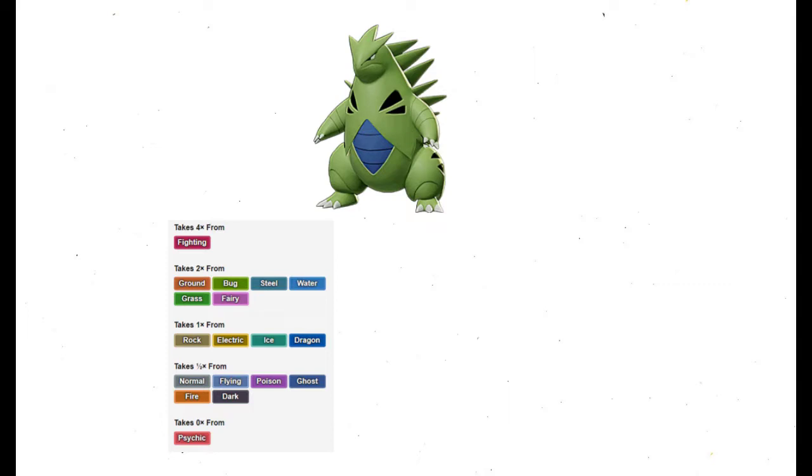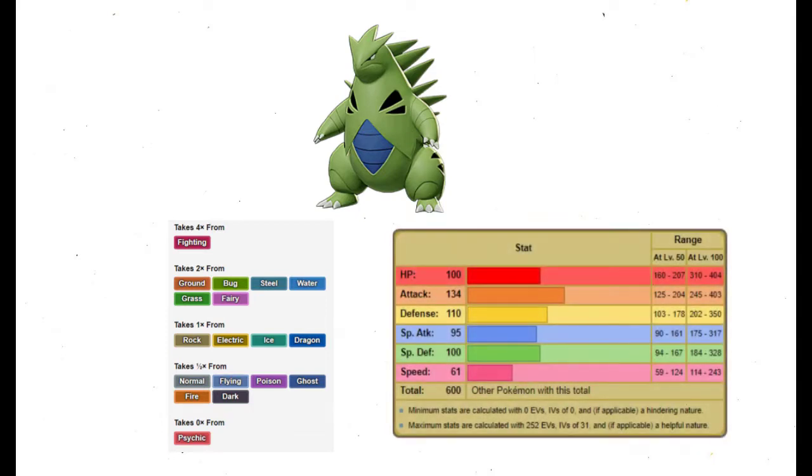And if that quad weakness wasn't bad enough, we're weak to five other types — and if this were Gen 6, that number would only go up because of the Fairy type. Overall, we're going to have to play very well to avoid getting clapped during every major fight. Our stat distribution doesn't do us any favors either. We have monstrous physical stats, but our Special Defense isn't great, especially considering that we're weak to Water and Grass, two types that are mostly special. Even worse is our Speed, the lowest stat we have.